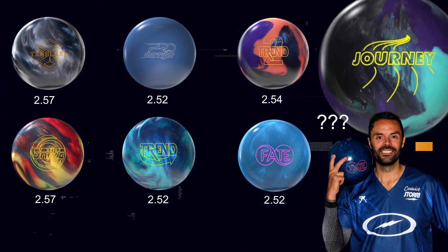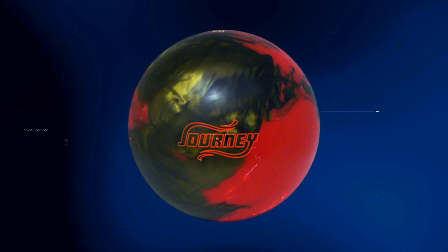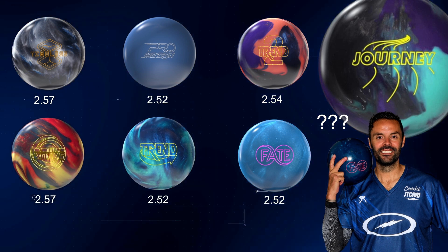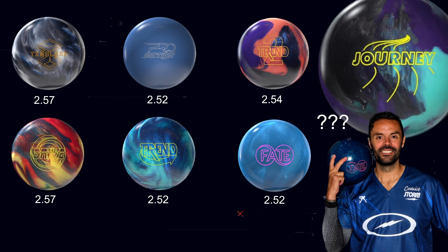I almost forgot — all of these are symmetricals. So what do I feel like would complete this Journey — pun intended? I feel like Belmo needs to build the asymmetric ball of all balls, and it needs to be a shiny asymmetric hybrid. I think he won with the UFO Alert — it was a really good look for him. If you build an asymmetric Belmo ball, not only can you charge more, people love asymmetric balls. But it needs to have the best shelf appeal, be the ball of a decade, with the right core, cover, marketing, and reaction.